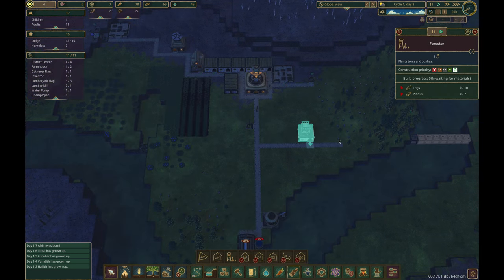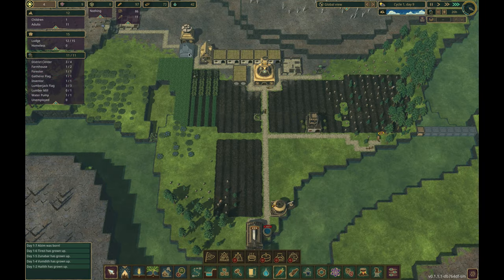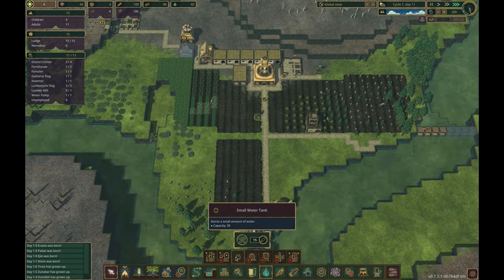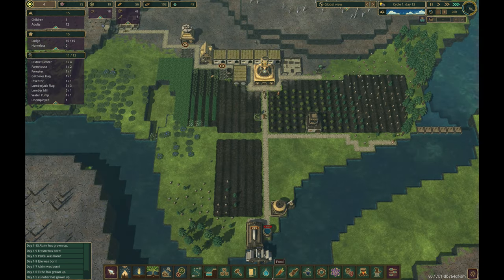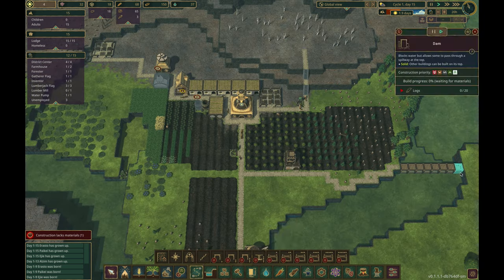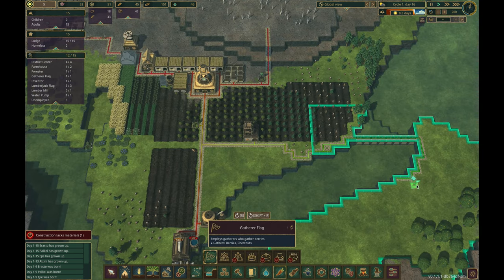Next in the research queue is stairs, which enable us to gather resources from the terrace above the district center, where we will build all the high-power buildings later. First, we need to cut down all the trees up there, for which we need stairs. Soon after the stairs are researched, the dam is nearing completion. Once it's finished, we can build gathering posts on the other side of the river to harvest chestnuts.